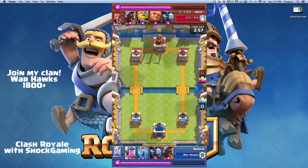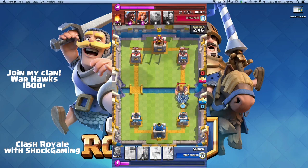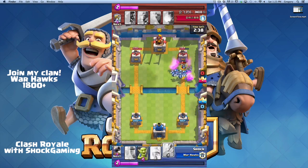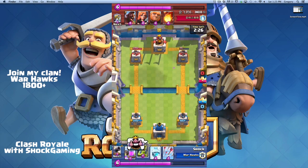Next we'll go into this game against Sparky — a really good match showing how to defeat Sparky. This is a terrible hand so I just put down a hog randomly. I put down a minion horde to counter the royal giant, he ends up zapping the minion horde, but now I have a full minion horde taking down his tower — it's left with 55 HP.